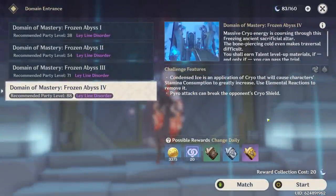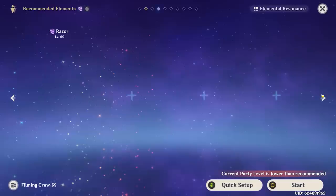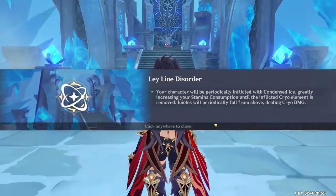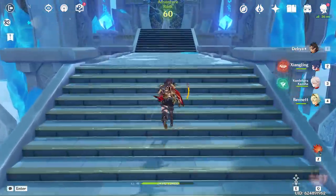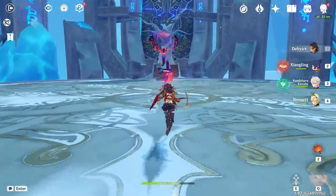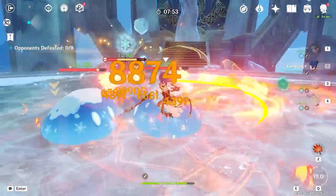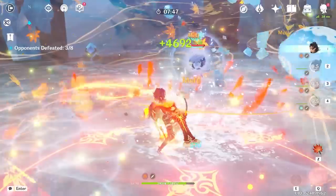Alright, we're back at the Domain of the Frozen Abyss — my least favorite domain in the entire game. Luckily we have a mono Pyro team that I'm gonna use, and hopefully this can carry us. I wish we could use Razor but he's just not properly built yet. So instead I'm gonna use my Dehya, Xiangling, Kazuha, Bennett team which annihilates this challenge. Bennett Burst, Xiangling, go, Kazuha — we're gonna group them all up. Never mind, everything's dead. Get rid of a couple slimes.